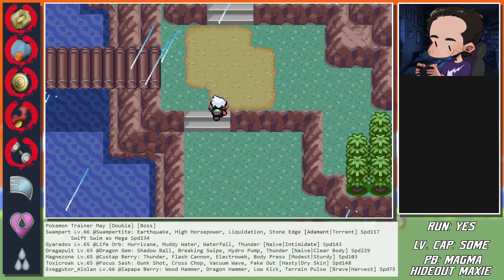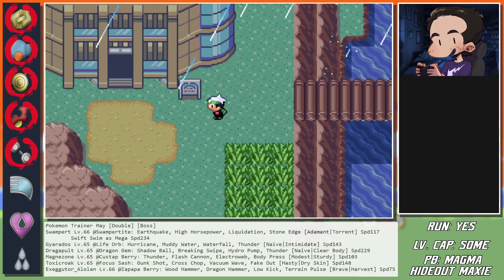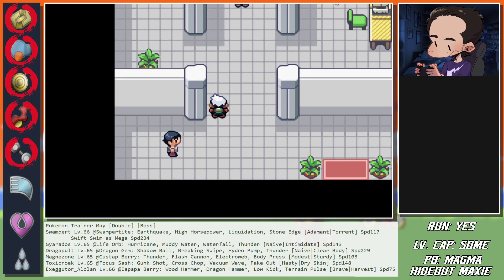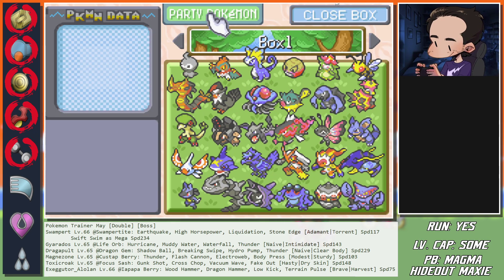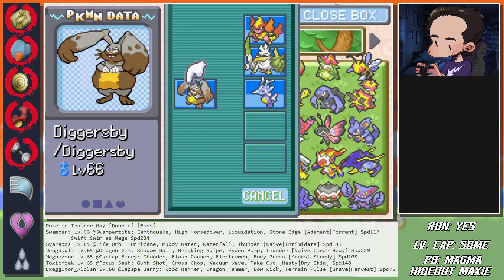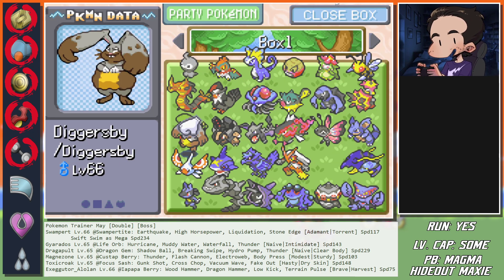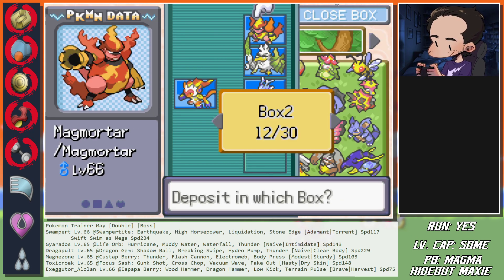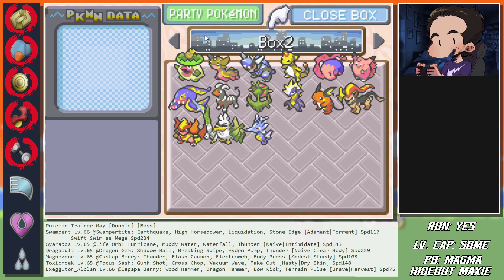My controller is acting up - it's seen better days. If this happens during a fight it sucks. Alright, so now let's think about this hell. The main question for Swampert, Gyarados, Dragapult, Magnezone, Toxicroak, and Alolan Exeggutor: how do we get through the first turn? Who do we kill, who do we go for?